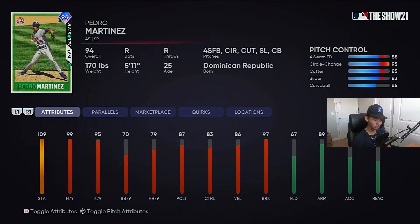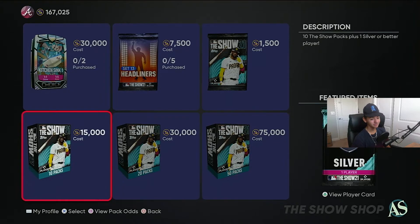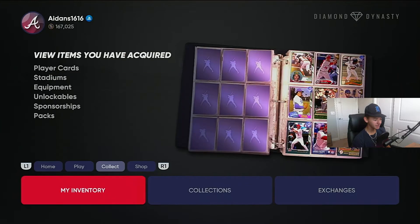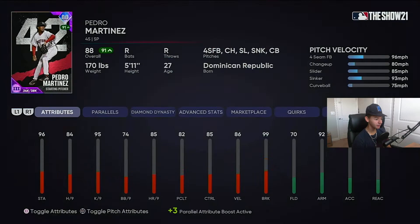He's actually got a pretty good pitch mix, though the curveball control isn't the best. Good break across the board. I wonder how much he's gone for — probably like 40k. Oh he's going for 60k? He's gonna go down in price — why would people pay 60k for that card? It's down to 35k now. This card — the average person, in my opinion, has better per nines with 30-plus parallel attributes, but I kind of prefer the 88 overall over the 94 if I'm gonna be honest.